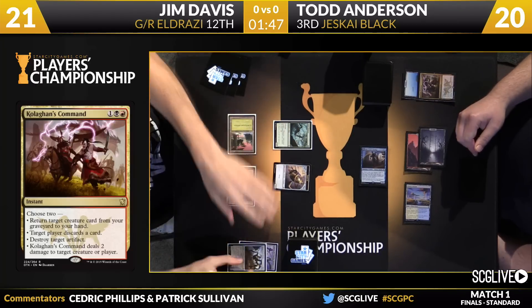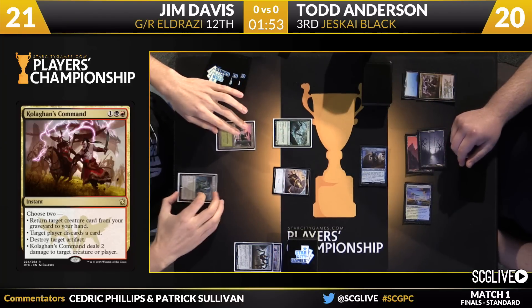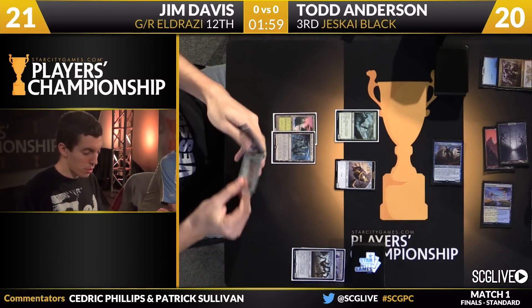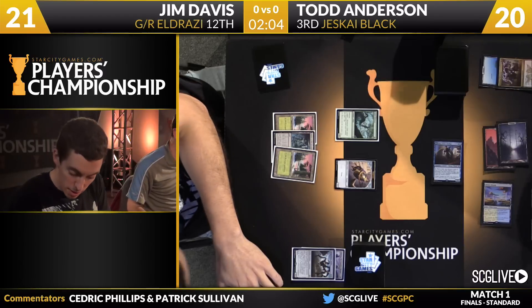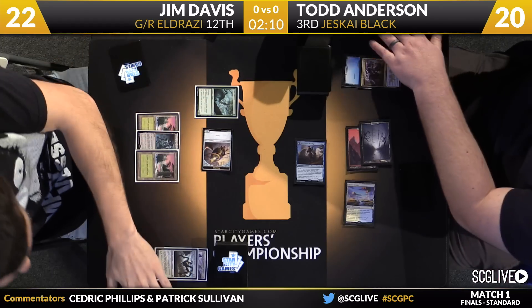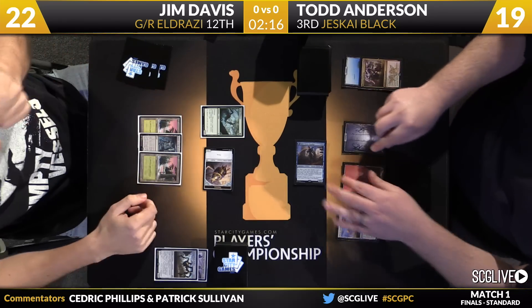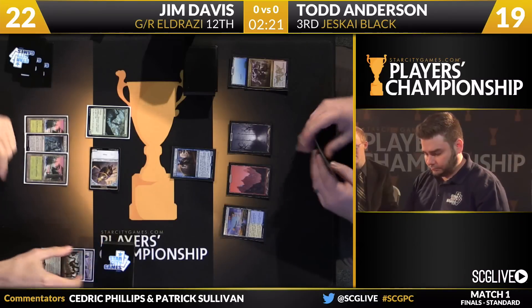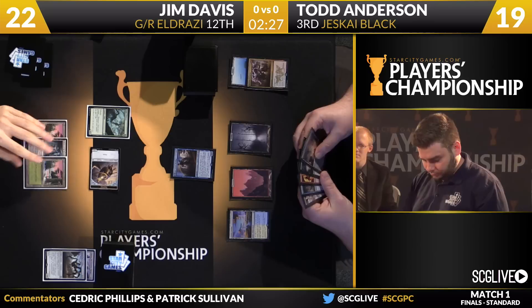Ulamog will be the discard; Thopter will be left over. Davis will draw a Dragonlord of Tarka, then a Forest. He'll gain a life. You can see the hand is pretty expensive right now. Here comes the Thopter. Jim's in very good shape if he can get to a land next turn — he can cast Explosive Vegetation, and then he has an Oblivion Sower on top of that, giving him all the mana he needs. He's drawing very alive off the top, but his hand is very vulnerable to discard. If Anderson can cobble together more copies of Kolaghan's Command, Jim may not be able to get to the top end.